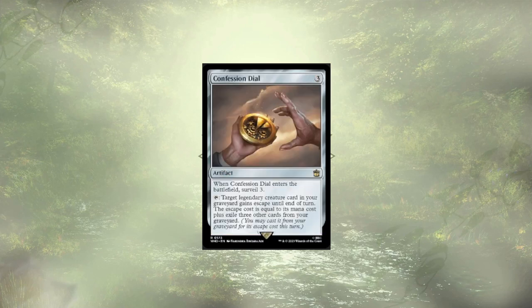Confession Dial was up next, and I know what some of you might be thinking — this artifact enables our commander to pass out those counters that we love so very much. It's true that it does, but we're not a self-mill deck and splashing it in here just doesn't make sense. I'd much rather focus on what the deck is already good at rather than trying to be a jack of all trades. Do you think this is strong enough that I should have kept it? Let me know in the comments.